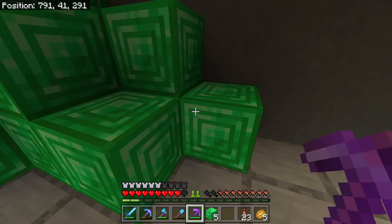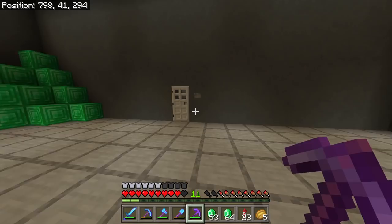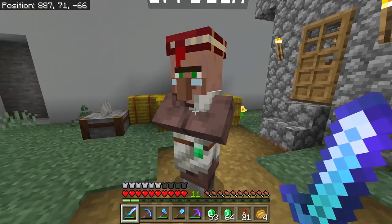You know what — I still want to try to get a Mending book, just because it's been a while and it'd be nice to have one on the side for the future. Look at our vault — no iron, no gold. I used to have a goal where I'd want this place filled. I want to barely be able to walk in there one day. I'm gonna have to start storing Netherite in there too — Netherite blocks.